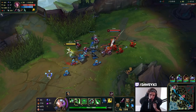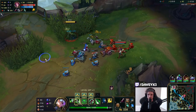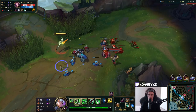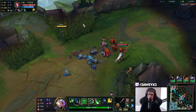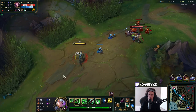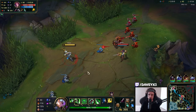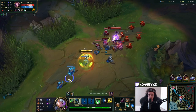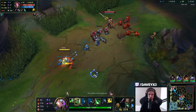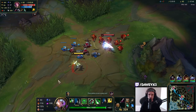This Fiora is always walking backwards based on what I've seen so far — she Q's and then instantly backs off so I can't dash in. Her parries are often at the start, so I kind of know how she plays it and can maybe use that. Once her Bone Plating is down, we can actually try to all-in her — that's where the real magic happens.